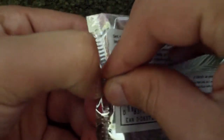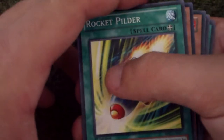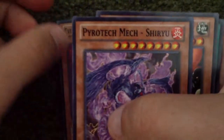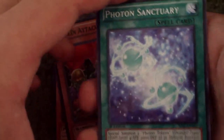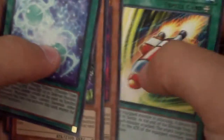Start off with Slifer. So we got Rocket Powder, Evil Hero Malicious Edge, Prototech Mech, Shigeru, Goblin Attack Force, and then Photon Sanctuary. I'm not quite sure which one is the rare, but...